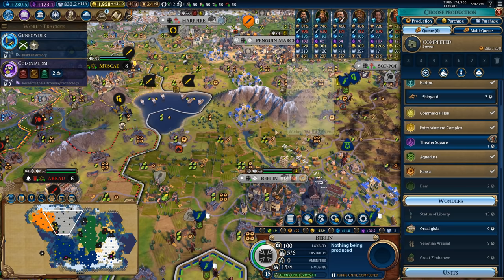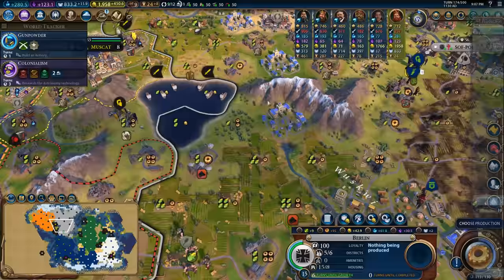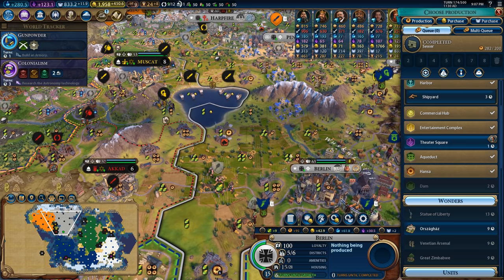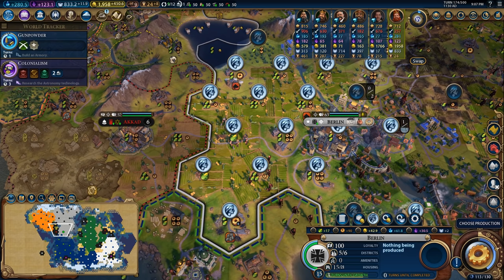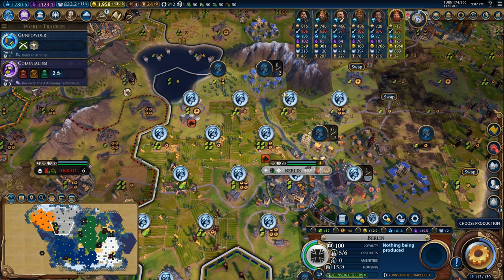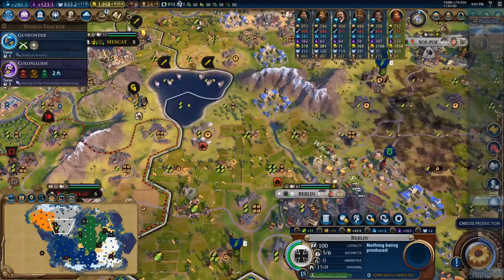I'm going to go ahead and place a theater square right here. I'm going to put the Orzgas right here, and then I'll be able to replace this with a mine later on. Since I already have a really healthy farm formation over here, this will still provide me with plenty of food for this city while allowing me to convert other tiles into other useful resources. So let's go ahead and plug the Orzgas down right here. We'll try to build that - it'll take about 10 turns.